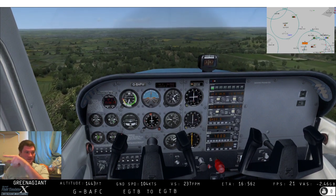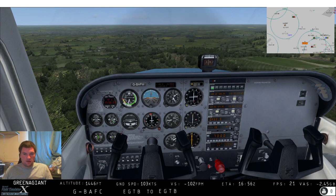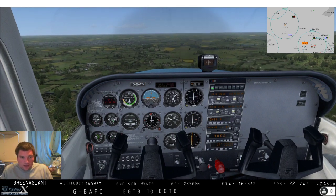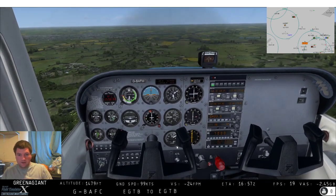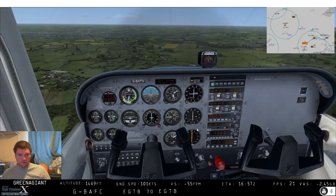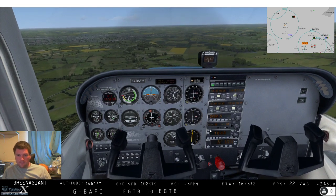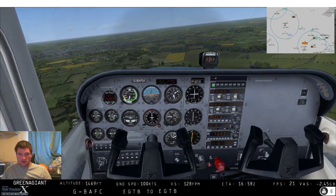I can see the moving map over here that you can't see, but I'm trying not to look at it too much - it sort of takes away from the realism. There's no point doing NDB nav if I'm just going to look at the moving map. We're still just flying straight towards the NDB as can be seen on the ADF. We're slightly off course, let's just turn in towards it a little bit.